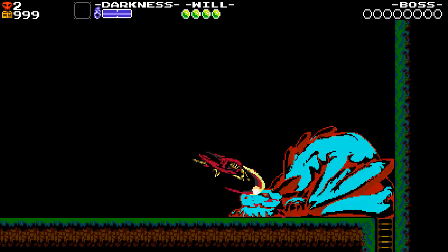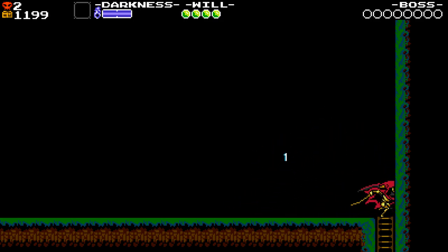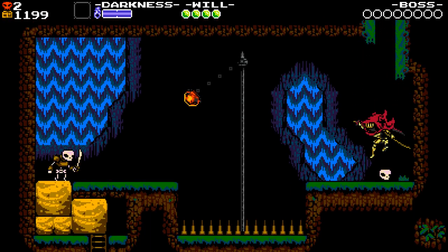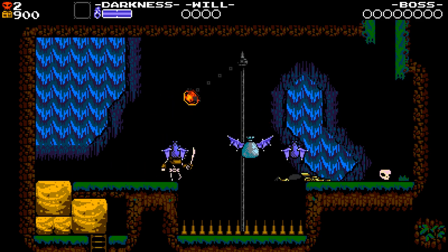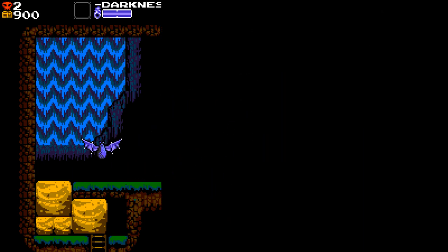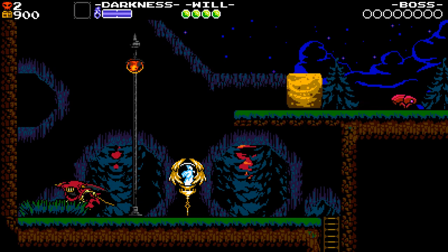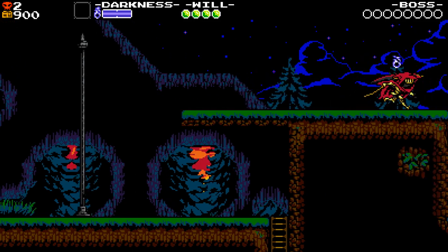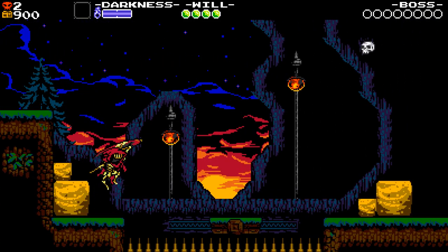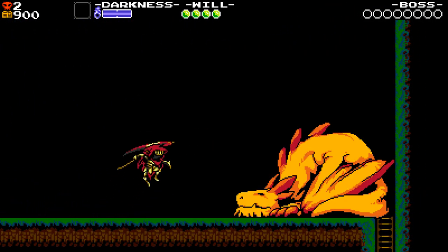Showing off on the dragon here. Darkness is his magic meter and Will is his life. This whole jumping thing is a little tricky to get used to. I know most of the tricks for level one but I don't know the timing perfectly, so you'll have to bear with me. It does get really fluid once you're used to it.